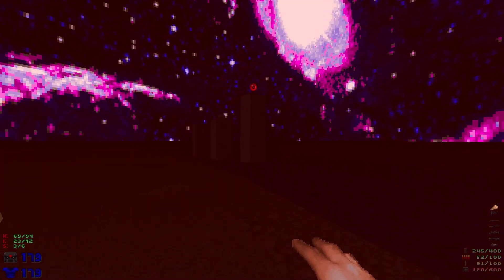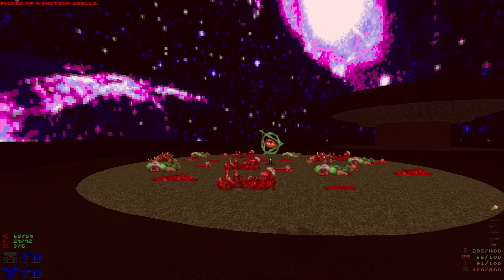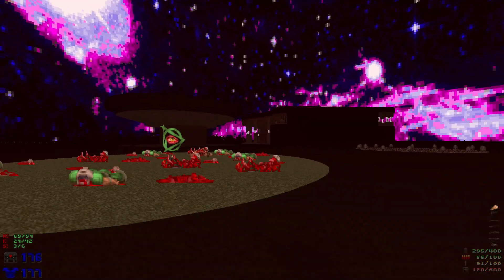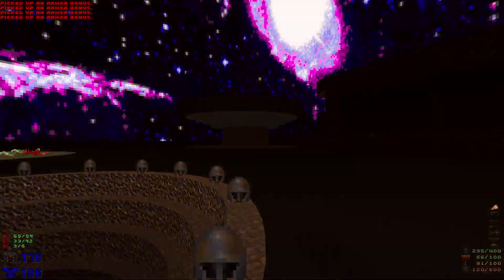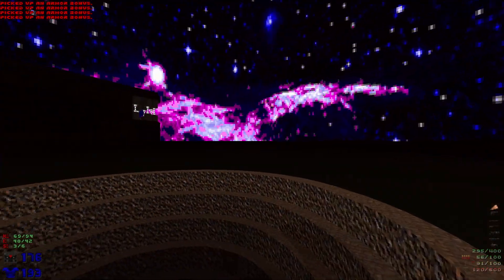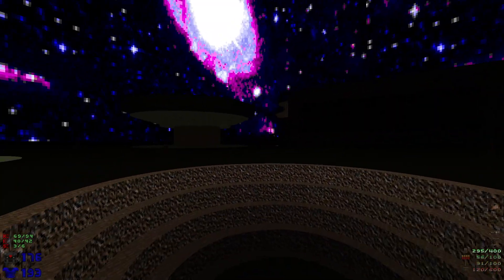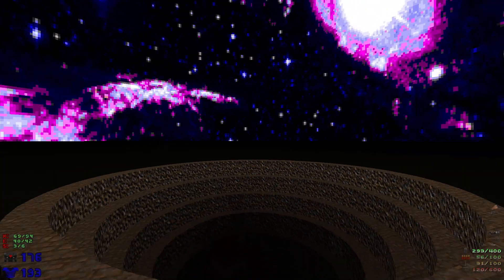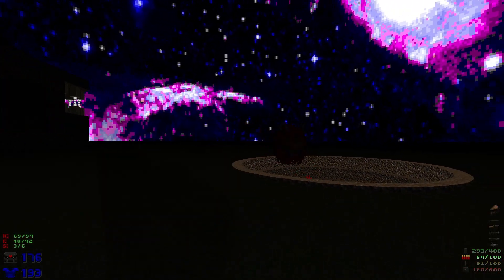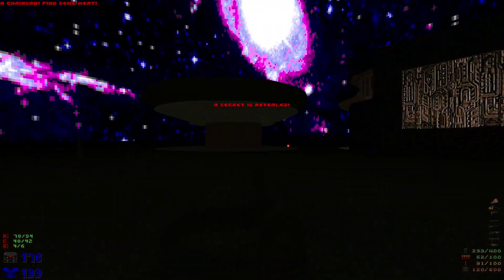We're going to grab some items on the crates here. Also, don't go into this little spot — it will damage you when you go close. But this hole right here — we're gonna wake up the caco. Come on, Mr. Caco — wake him up, and then right at the bottom grab the secret chainsaw.